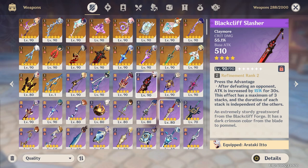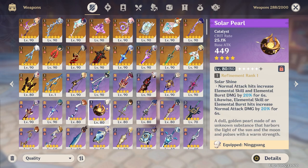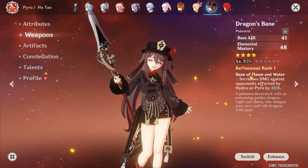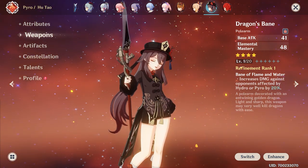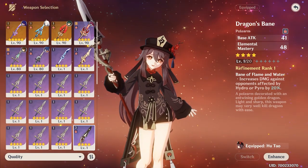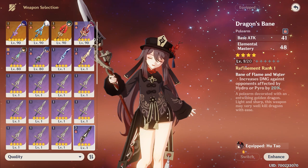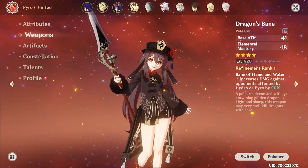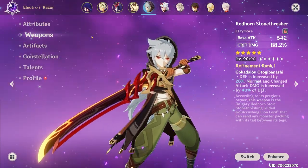Crit rate and crit damage are the most important stats for damage, and they're the hardest to get. Both stats are confined to one single piece — the circlet. Yes, you can get them from substats, but it's still incredibly hard. So if you're strictly free to play and don't want to buy one battle pass for a crit rate weapon for your main DPS, I would recommend saving up for a Black Cliff weapon when they come back into the store. They're always red and black, so you won't buy the wrong one, and they'll always have a crit damage main stat — unless you're running someone more specific like Hu Tao, where Dragon's Bane probably outclasses the Black Cliff polearm because Hu Tao really wants Elemental Mastery.